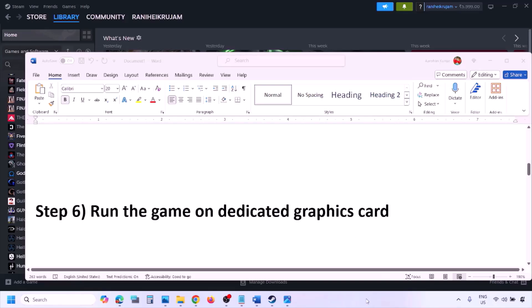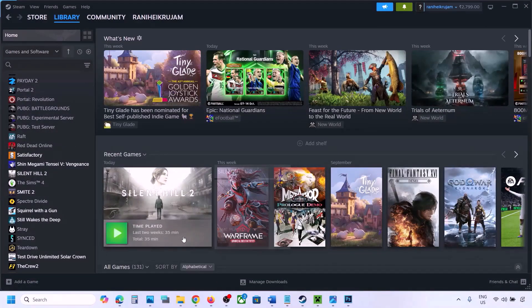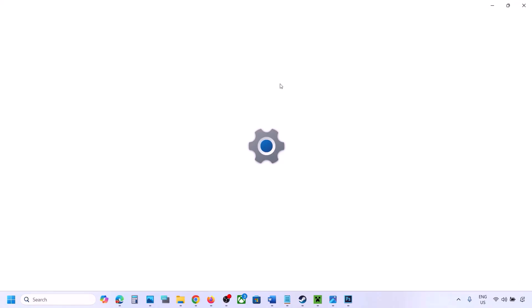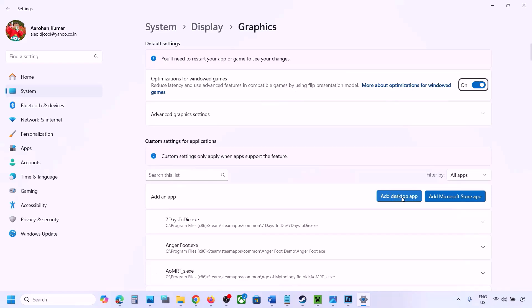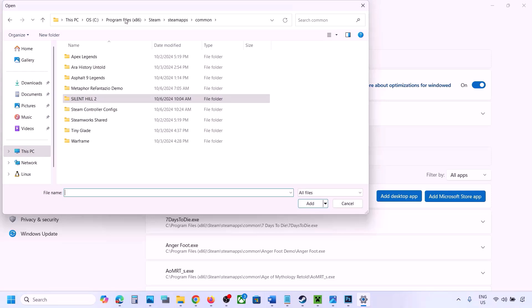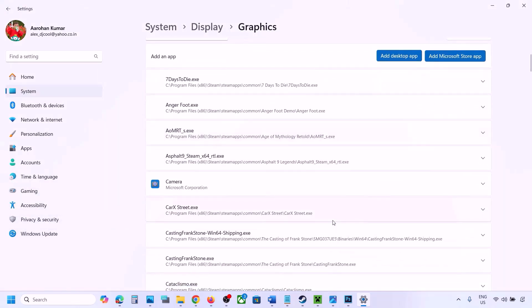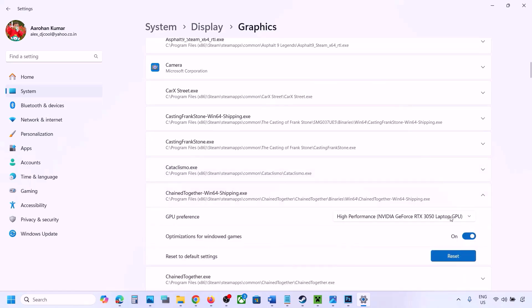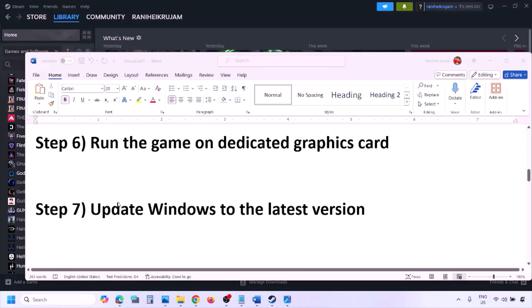The next step is to run the game on the dedicated graphics card. Type Graphics Settings in the Windows search box and go to Graphics Settings. Click Add Desktop App, navigate to the game installation folder, open the game folder, and select the game exe file. Once added, find the game in the list, click the dropdown arrow, and select High Performance with your dedicated graphics card. Then launch the game and check.